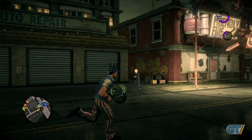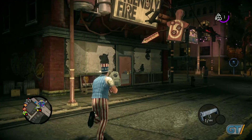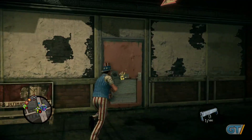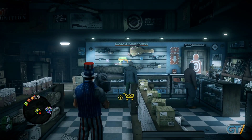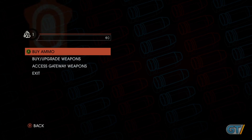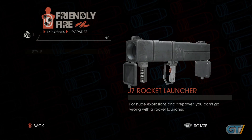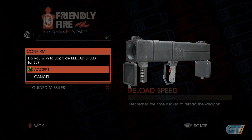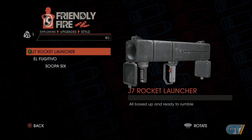Next we're going to introduce weapon customization. Customization has always been a major feature of Saints Row games in the past, and we've decided to extend that into the weapons now as well. So here you're going to see us take the rocket launcher and we're going to be able to upgrade this weapon. In Saints Row 3 we introduced weapon upgrades and people really enjoyed that, but in Saints Row 4 we wanted to take it the next step by giving players the opportunity to customize the look of their weapon as well.